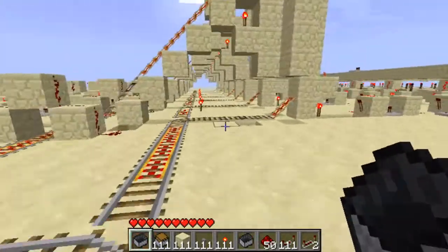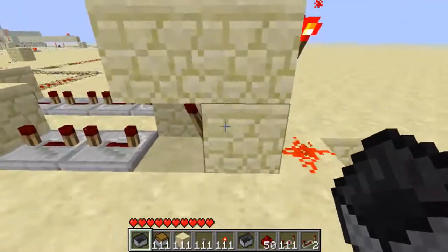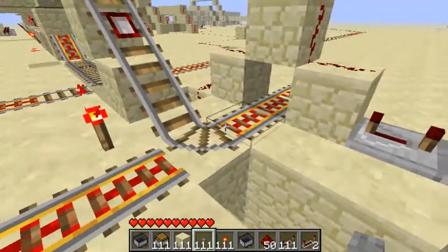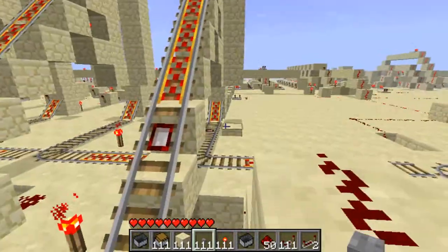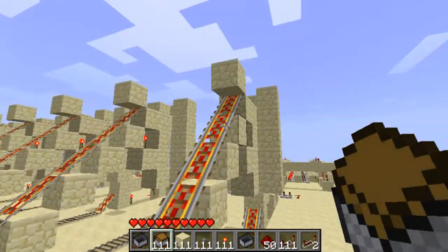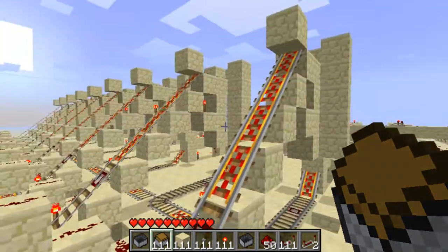After the minecarts come out of the PEZ dispenser they go over this detector rail, which switches round this RS NOR latch so that it faces up — meaning any carts coming along will head up into the PEZ dispenser. There's also another detector rail to detect carts going up, which sends a delayed message back to reset the RS NOR latch, giving all three minecarts time to get up.